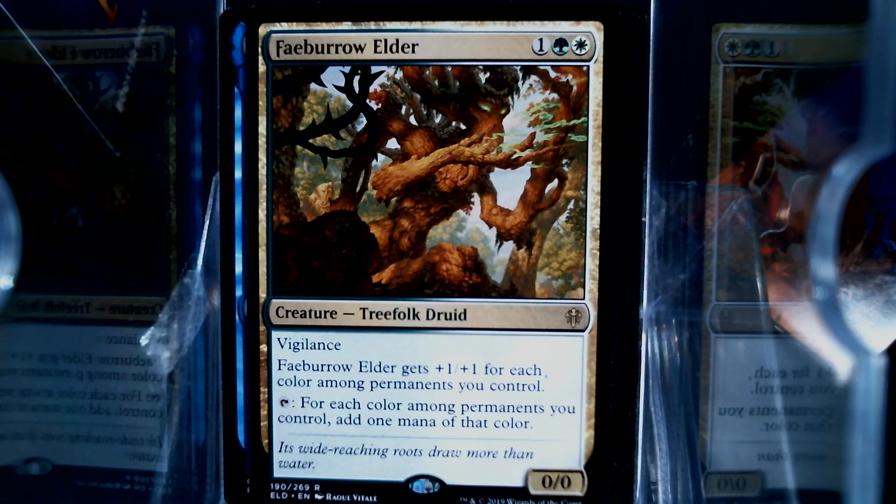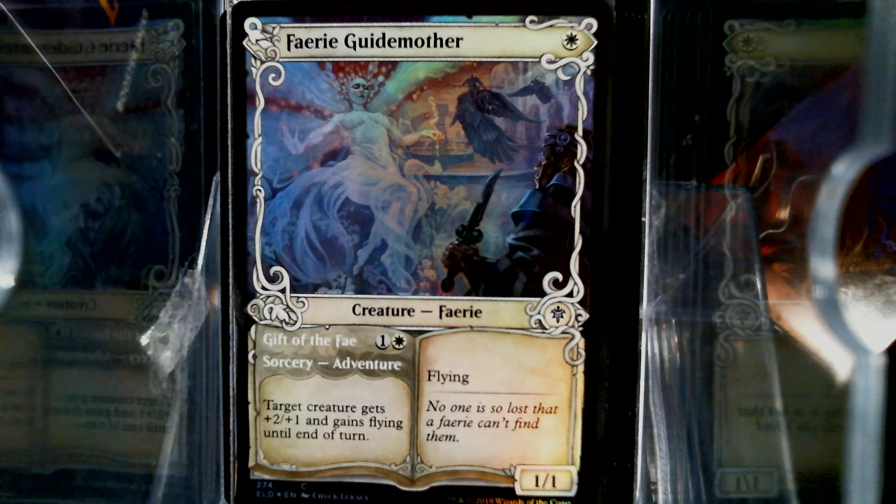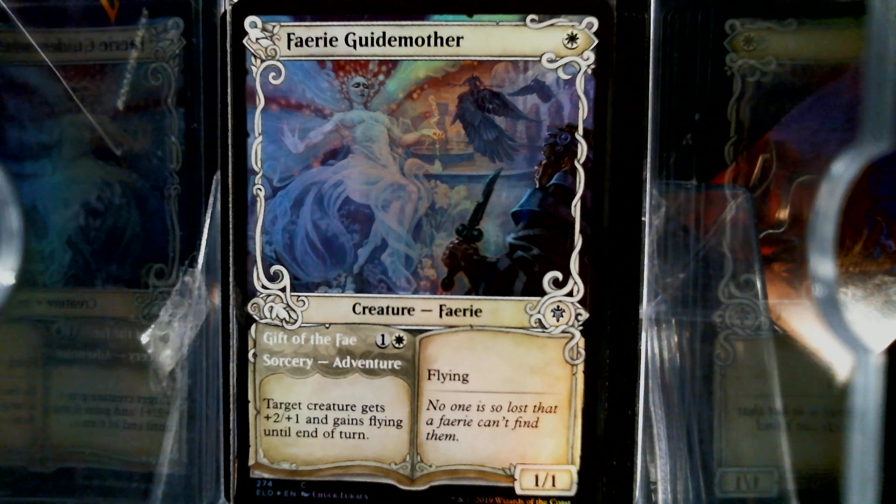I'm going to get a sleeve right now and put this next card in there. We got a full Storybook card — Fairy Guide Mother. Oh my gosh, it's so close to Godmother, but this card did work today. I lost several games to Fairy Guide Mother. I don't know that I'll ever be able to actually remember that it's Guide Mother and not God Mother.